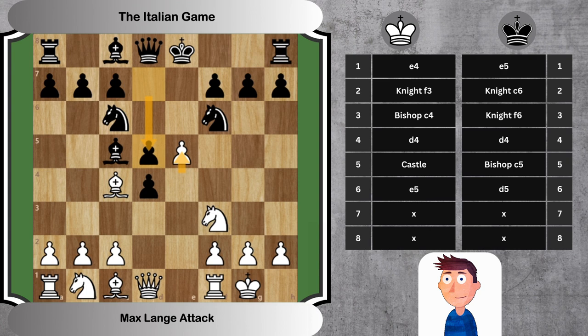7. exf6 Bxc4. White captures the knight, doubling Black's pawns and weakening Black's kingside structure. Black responds by capturing White's bishop, maintaining material balance.